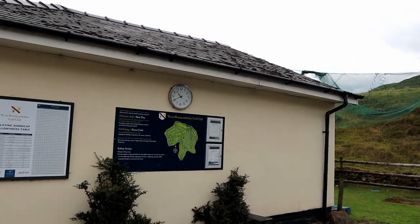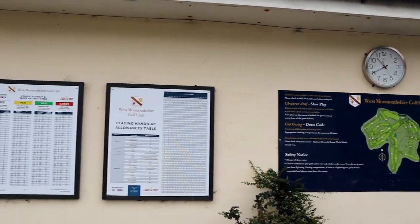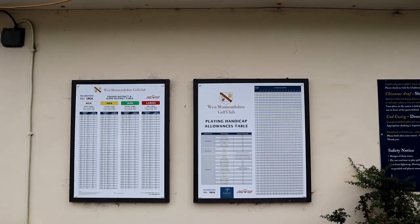On the wall here of the gents changing rooms you've got a plan of the course and the handicap charts. The format on the day is Stableford, 95% of course handicap, which is fairly normal. So you're going to want to check these charts to see how many shots you get. There is a best gross score as well, so perhaps if you're a 14 handicap and below, on those holes where you might be blobbing, you're going to want to put out so you can put in a gross score.